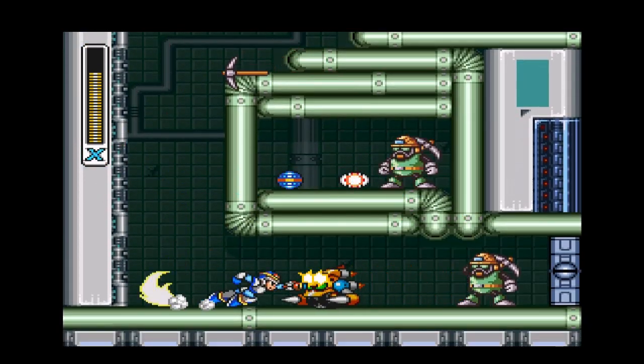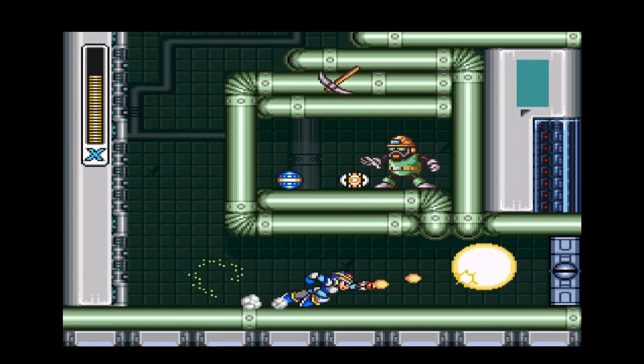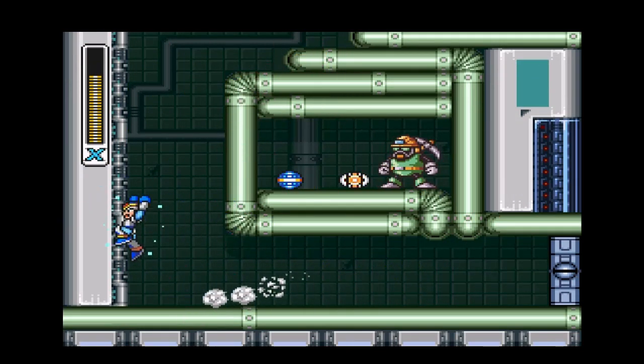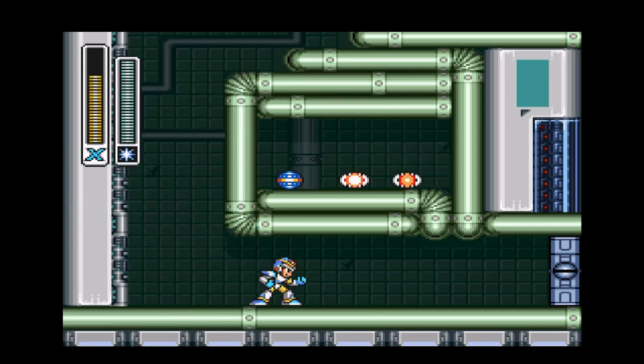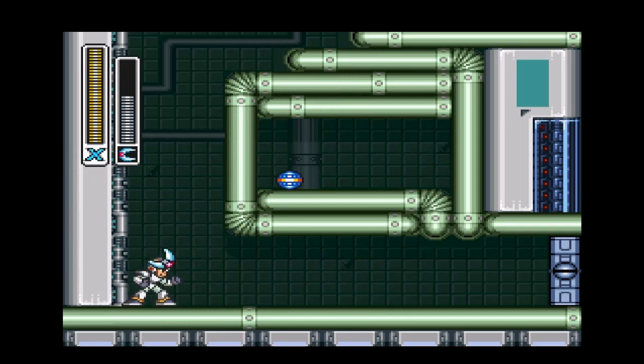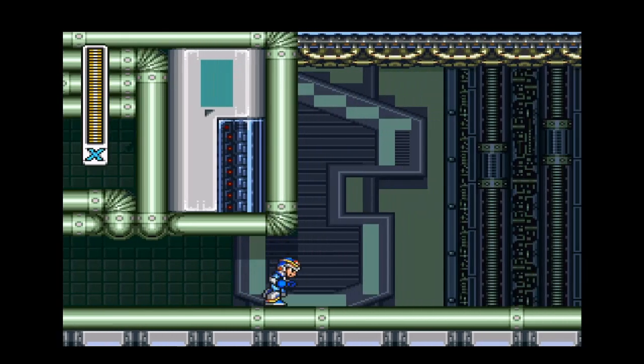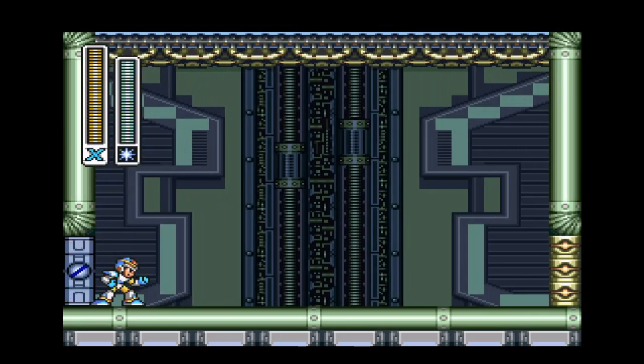We're going into what looks like pipe works, sewage system, or plumbing area. We'll use Boomer Kuwanger's weapon to recover health here and fully fill up. There's also an energy refill — the energy is refilled between levels too, which is another thing that makes this game a lot easier than the classic Mega Man series. Between Sigma stages it fully refills our health.